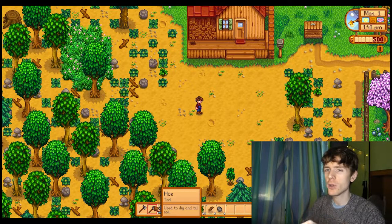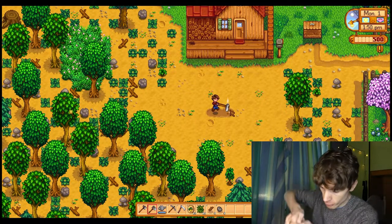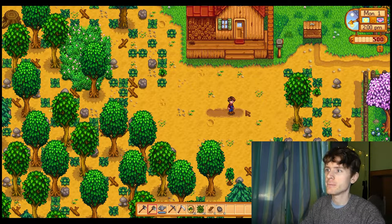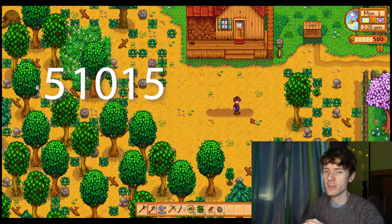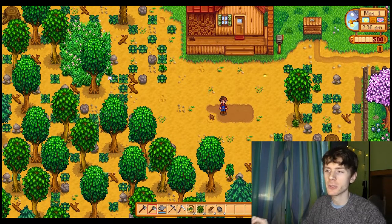But before we plant the parsnip seeds, we have to dig the soil. Let's dig the soil. We have 15 seeds — 5, 10, 15 seeds. So let's make 15 holes. 15. There we go.